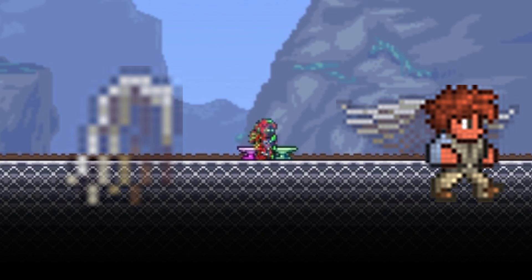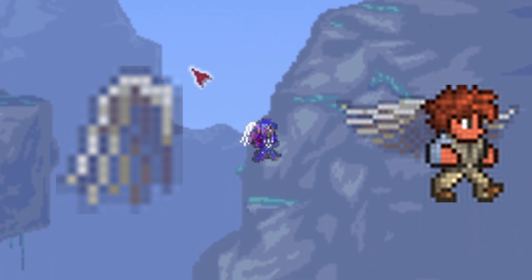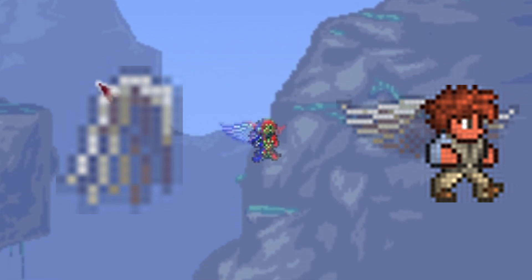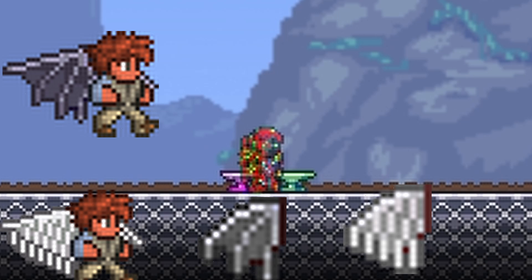First off, the fledgling wings. These wings kind of suck, but they are only the pre-hard mode wings. You can get them by the creation of a journey mode character, or from Skyware Chest, Sky Crates, and Azure Crates. Next are the angel wings and the demon wings. These wings are overall kind of easy to get and they just aren't that good.